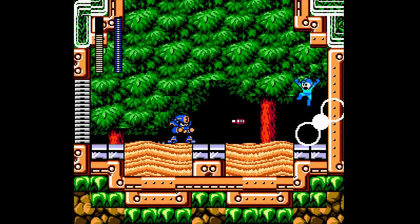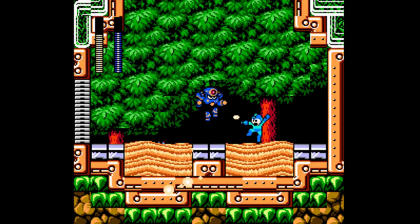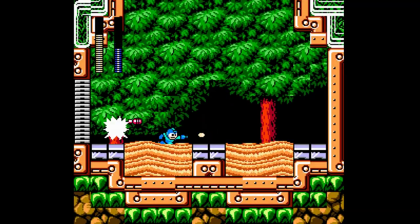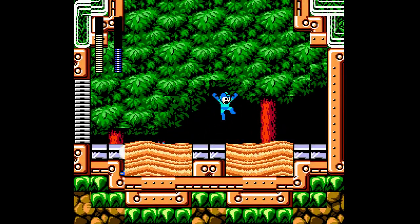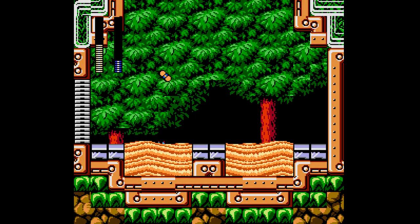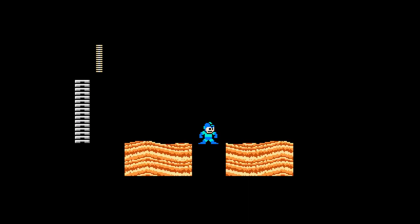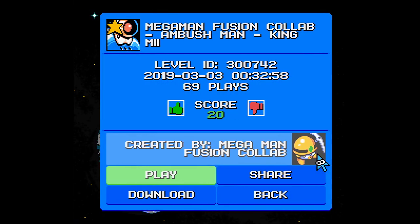Here we have Ambush Man — which is a very difficult boss, especially for beginners of the game. He can definitely be a noob slayer — heck, he can even be a slayer of decent players. By no means an easy boss. But I have his pattern down pretty well. The only boss I have major issues with in Mega Man is Hard Man from Mega Man 3 — I can't dodge him for shit. That's my number one weakness of all bosses. He really owns me. I just can't deal with him.